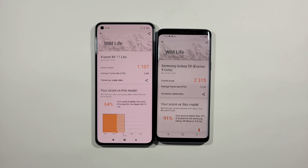So guys, here are the results. You can see 13.9 FPS on average for the S9 compared to 6.6 FPS on average for this Mi 11 Lite. So that means S9 will do better in terms of gaming and anything that needs graphics power. But also, if you have an S9 with Snapdragon 845, it will be even better with a more stable framerate. But with this Exynos, it is what it is.